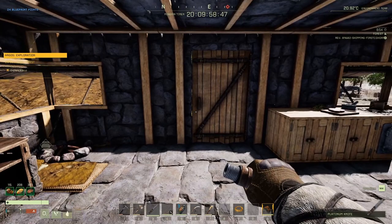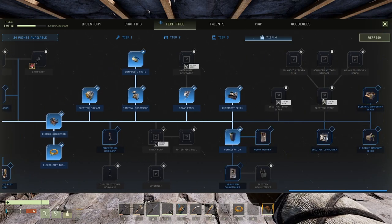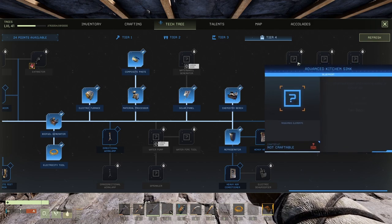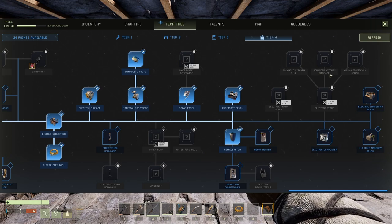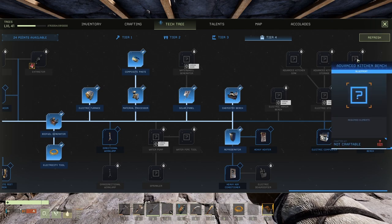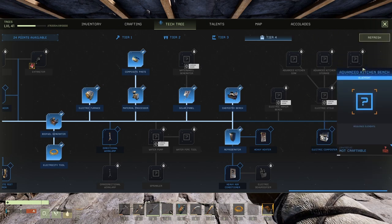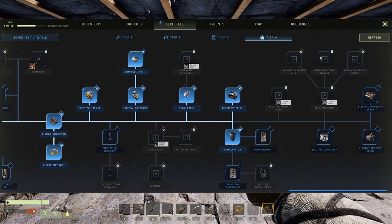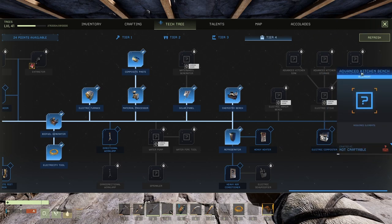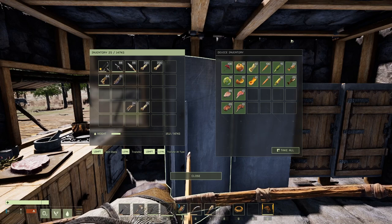The last future Icarus thing I want to mention is tier 4. Currently we do not have the electric stove, and with it comes the advanced kitchen sink, advanced kitchen storage, and advanced kitchen bench. Once those come out, depending on how much content there is, I may do a future video.